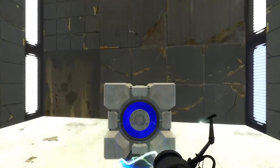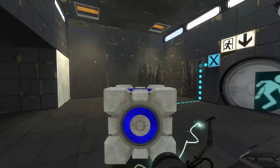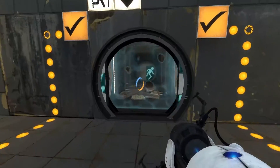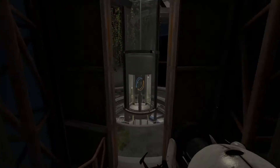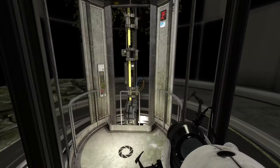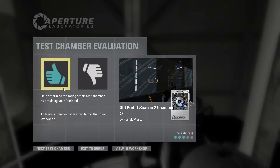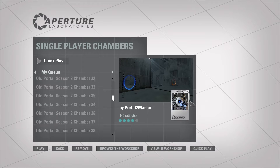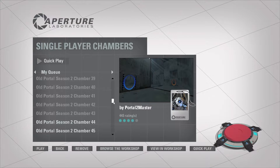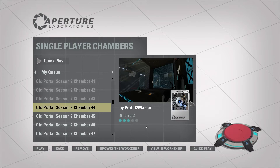All right, boom. Get out of my way, stupid cube. There we go. That's better. That wasn't too hard — I just needed to figure some things out. I think I'm going to go out here. All right, guys, I think that'll do it for this episode of Portal Workshop. I hope you guys enjoyed Old Portal Chamber Season 2, Chamber 43. Stay tuned next time for Chamber 44. Thanks for watching, guys, and I'll see you next time. Later.